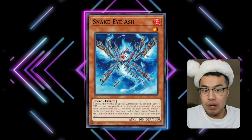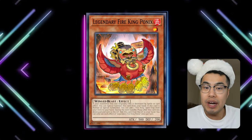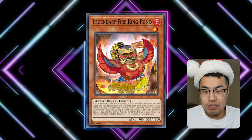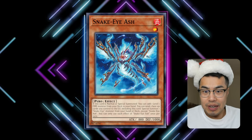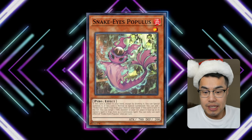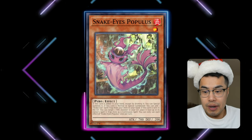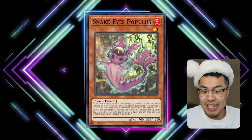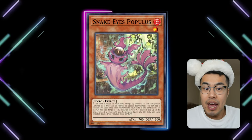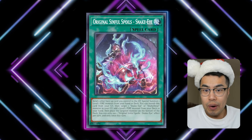It's just a way better starter than their built-in engine cards like Ponix, because number one, you can search Ponix since it searches for any level one fire monster when summoned. But better yet, you can actually search the new Snake Eyes card coming out in Phantom Nightmare, which is absolutely busted — called Snake Eyes Populous.